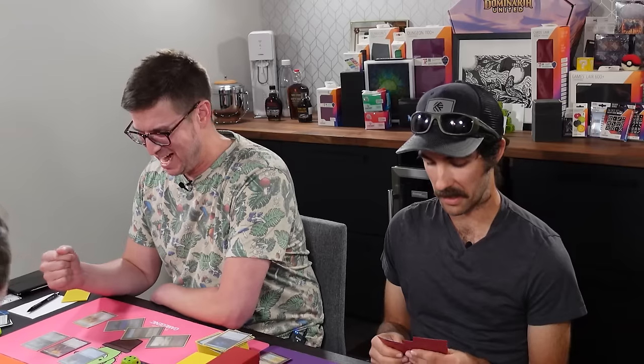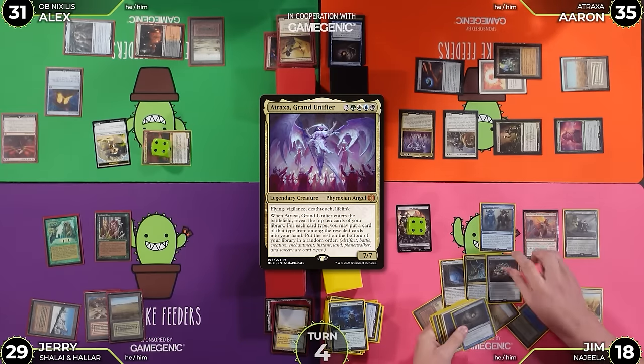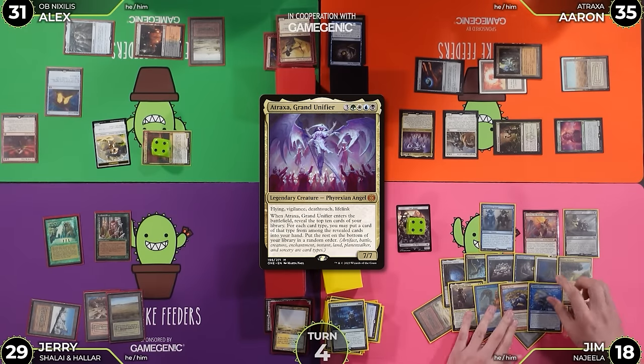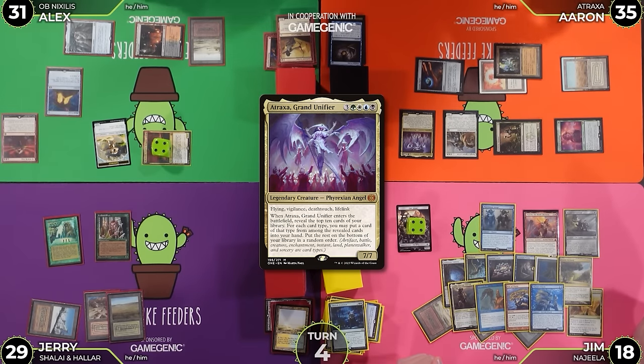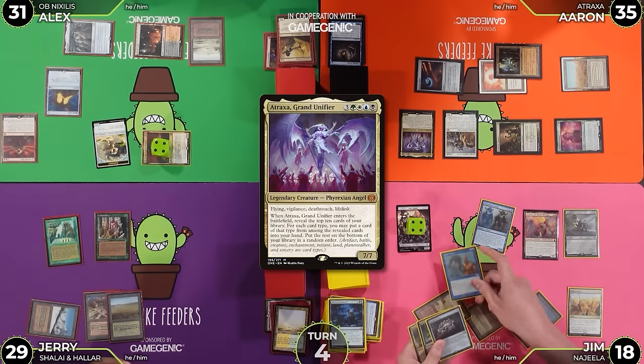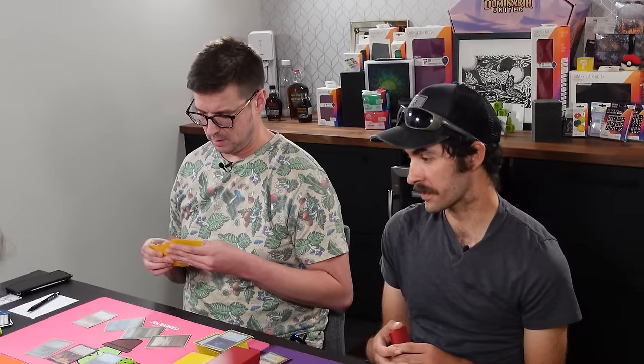Top ten cards. All lands again. I got Gemstone Caverns, Neoform, Jeweled Lotus, Gitaxian Probe, Volcanic Island, Exotic Orchard, Lotho, Gilded Drake, Rite of Flame, and Thassa's Oracle. I'll take the Gilded Drake, Jeweled Lotus, Neoform, and Exotic Orchard. I like a three-mana draw four, get a 7/7 with abilities. I have to pay seven mana for mine. I'll cast this Jeweled Lotus and move to combat.